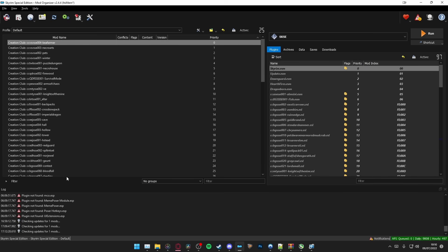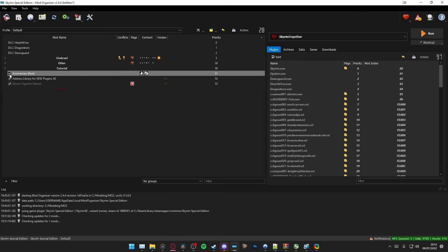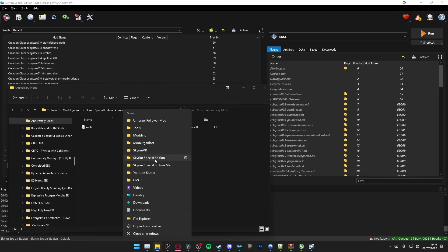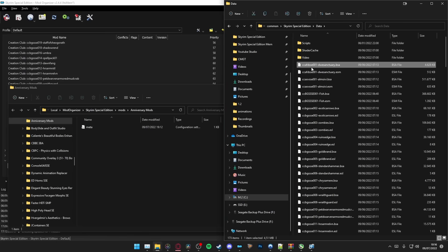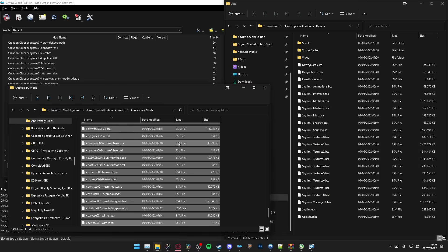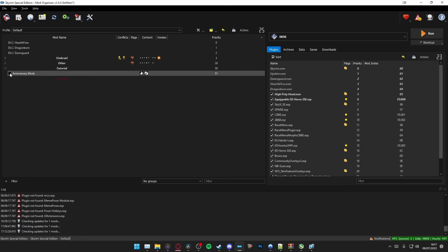If you have content installed from the Anniversary Upgrade, I suggest adding them as a mod in MO2. This allows you to toggle them off and on in your Mod Manager. To do this, create an empty mod and name it Anniversary Mods. Now right-click and open in Explorer. Navigate to your Skyrim's main directory and go into the Data folder. You'll now see a bunch of plugins — we want to select all the plugins that begin with CC. Now cut and paste them into the folder you just made. Go back to MO2 and refresh it, and now make sure you have your Anniversary Mods disabled.